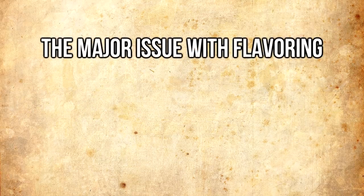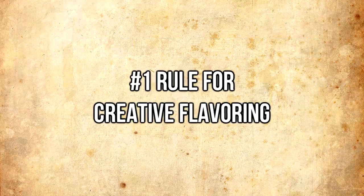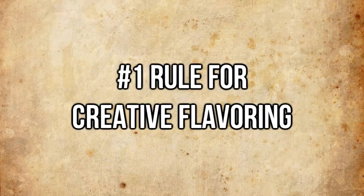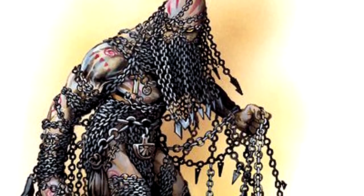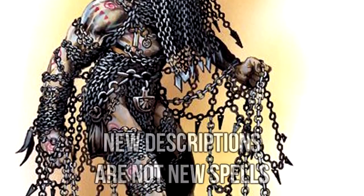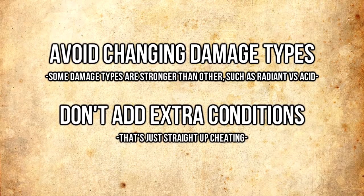Before I tell dungeon masters they should do this too — players can abuse their creativity and try to cause additional effects. The only rule for flavoring you should ever have is just don't do this. If your Arms of Hadar are sentient chains you wrap around yourself, they're still the Arms of Hadar. You can't change the damage type, and you can't add an ability where they also grapple. That's what we call cheating.